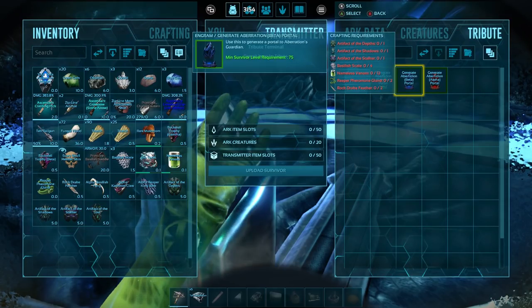The beta is going to require the artifacts, four basilisk scales, 12 nameless venom, two reaper pheromone glands, and also two rock drake feathers.